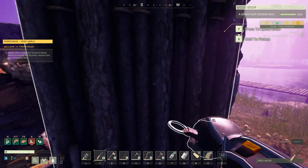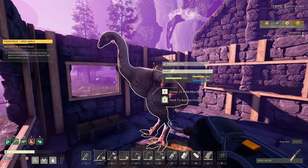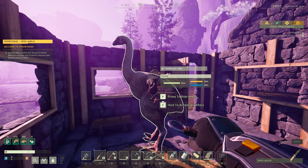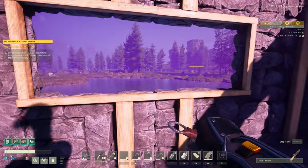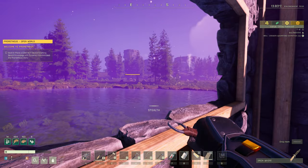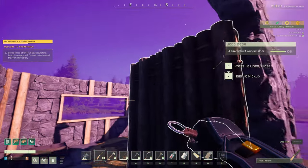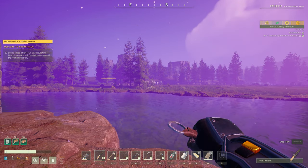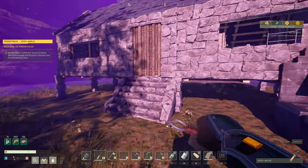So I think the first order of business for today is we need to get a second MOA. Unfortunately, we had a little bit of an accident in the last episode and our brand new MOA friend met an untimely demise. So I think let's go out, find another MOA, just so we'll have a backup — because MOAs tend to have accidents pretty frequently on Prometheus. So I definitely think we're going to want to have a backup.